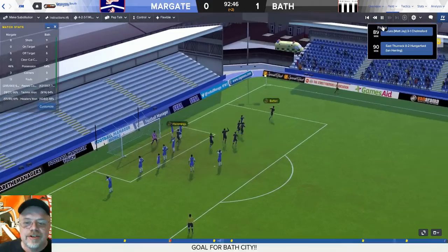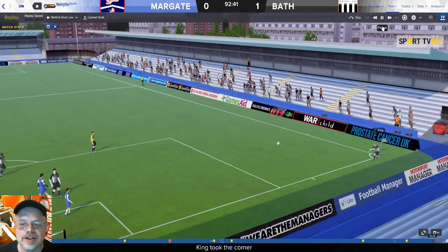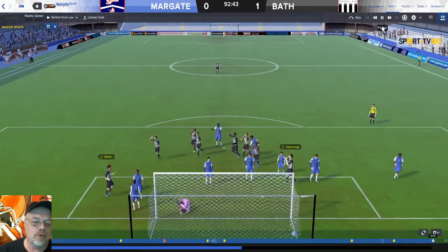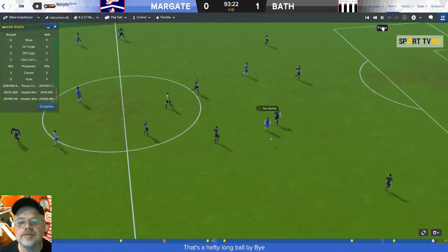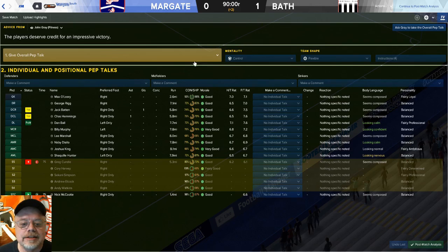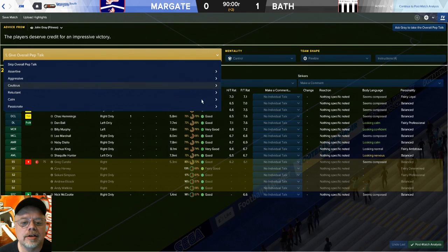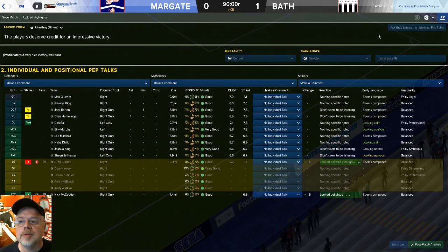This looks like this is it — and yes! 15 seconds left, Jack Batten, first goal, 90 plus! Josh King pushes in a corner, Chaz Hemming pushes it over to Jack Batten and he heads it in. What a play — set up beautifully. Dan Ball gets player of the match. What a way to start the season!